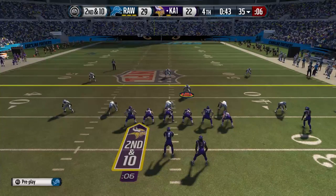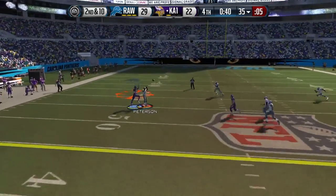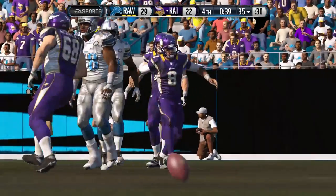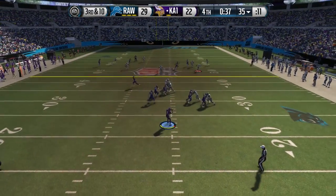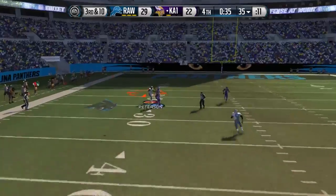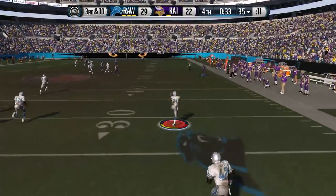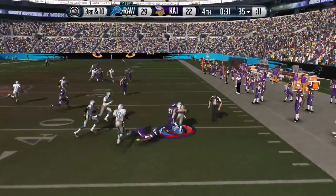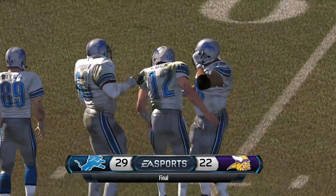My opponent still has a chance — about a minute left, he can come back, and he likes to go for two. He throws it up into coverage and we drop another pick — Patrick Peterson drops that one. But he has another chance. Throws it up into coverage again — Patrick Peterson with the game-sealing interception. He's tackled at about the 40-yard line, and from there we're able to kneel it out.